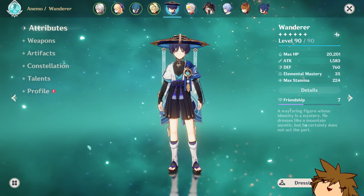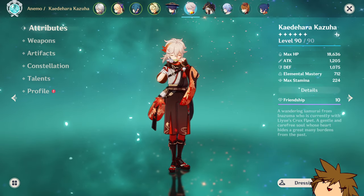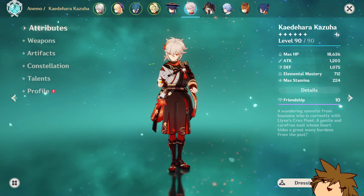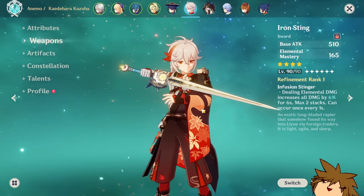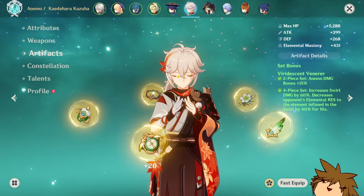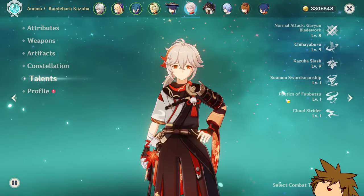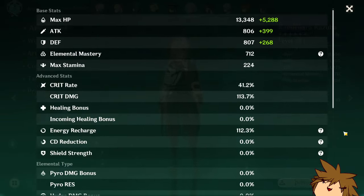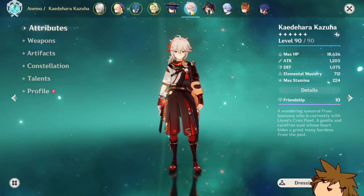Kazuha is one of the catalysts for this account — I originally made this account so I could play Kazuha, and he's still here unchanged. I don't have the cool Xiphos' Moonblade, still running Iron Sting, which I think is quite humble. Four-piece Viridescent Venerer, constellation zero, talents at 8, 9, 9. He's not the strongest — he's not even at 800 Elemental Mastery, which is upsetting, but I'm not mad about it.